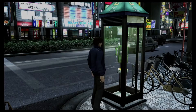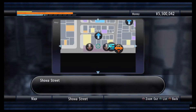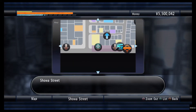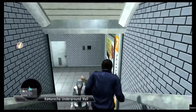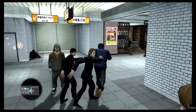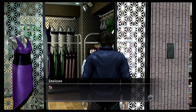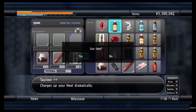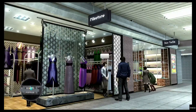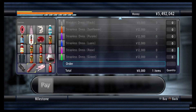The easiest way to do this is to play as Tana Mara and go over to West Showa Street, go down to the underground mall, and go to Milestone. Make sure you have inventory space, and we're going to buy a miniskirt dress — it doesn't matter which color.